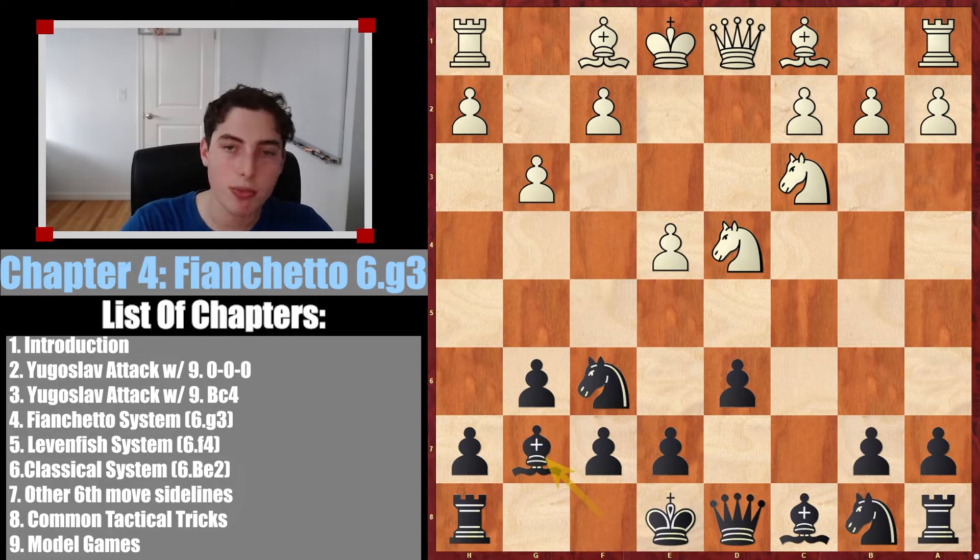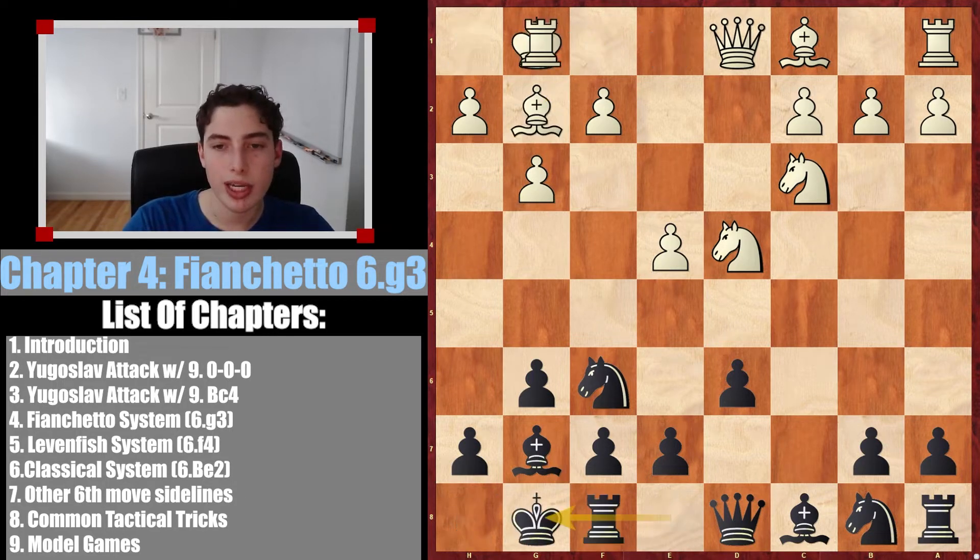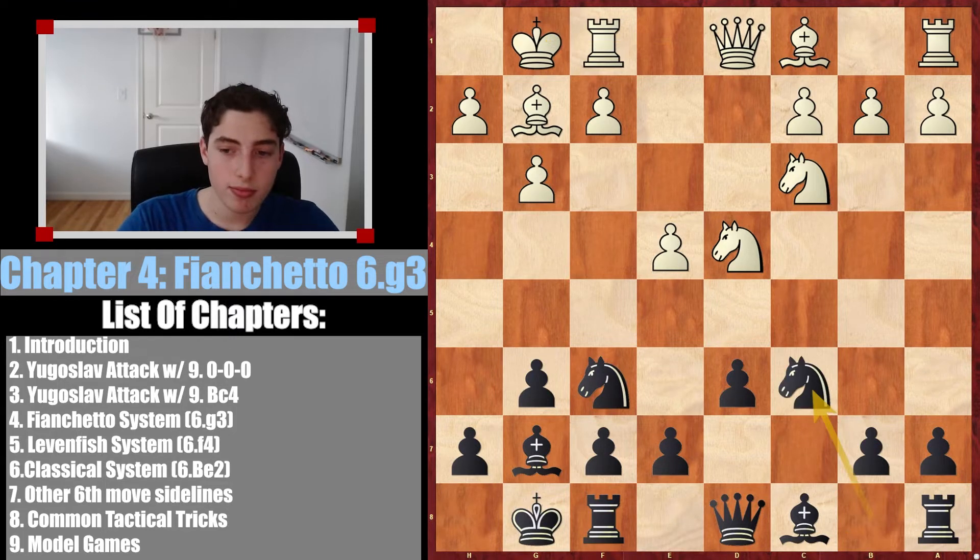We develop our bishop — this is where the bishop goes — bishop g2, we castle, and this is kind of where the game starts. The knight basically wants to go to c6; there's no other logical path for it to go. Here they have to make a choice about what they play.